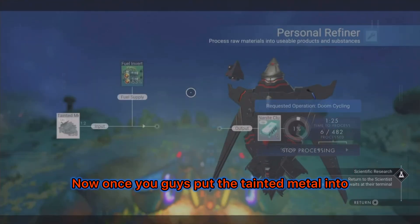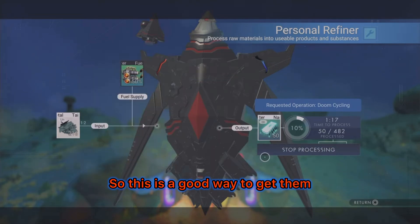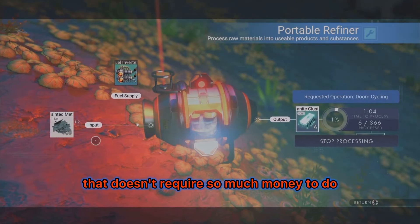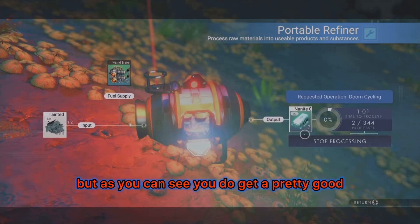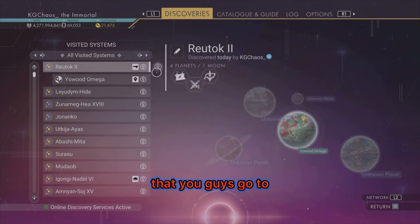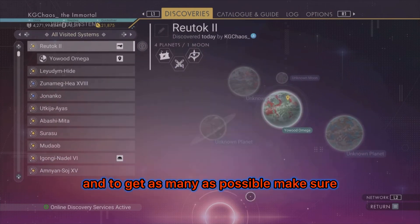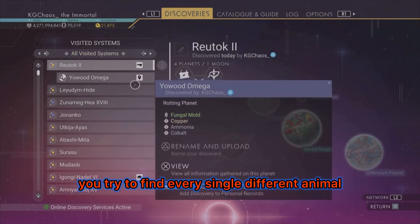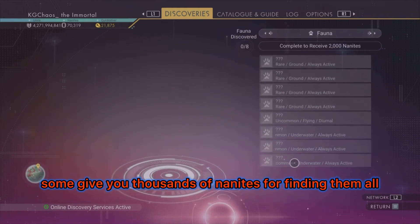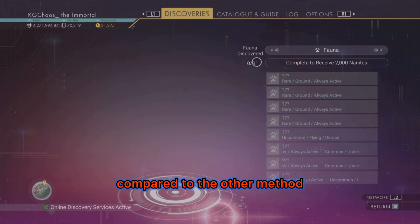Once you put tainted metal into your personal refiner or any refiner you build, one tainted metal turns into two nanite clusters. This is a good way to get nanites if you keep doing it repeatedly, but you do need money to keep buying the beacon. A more accessible method is to land on every planet in every system you visit, because you can upload all the data to get nanites. To maximize this, find every single different animal on each planet — you get a massive amount of nanite rewards for each one. Sometimes hundreds, sometimes thousands of nanites for finding them all. It's a very easy way to make nanites compared to the beacon method.